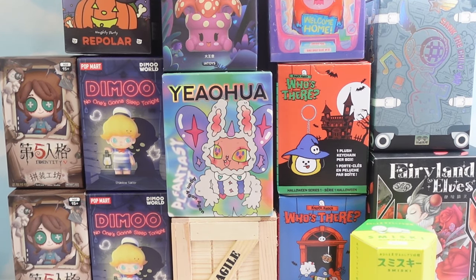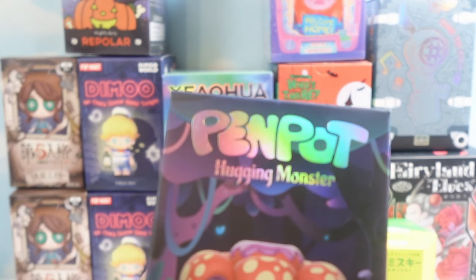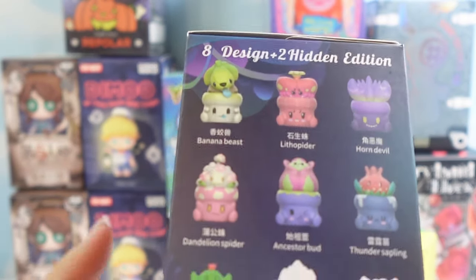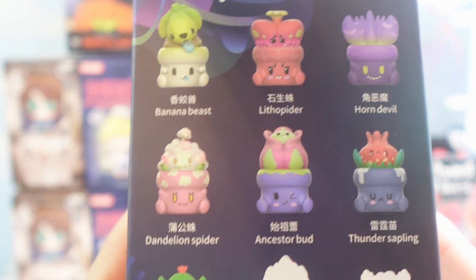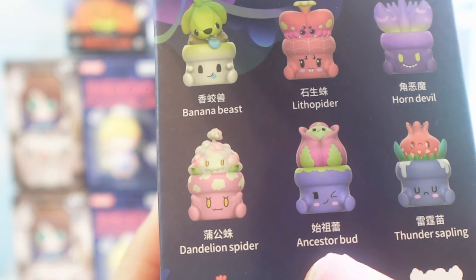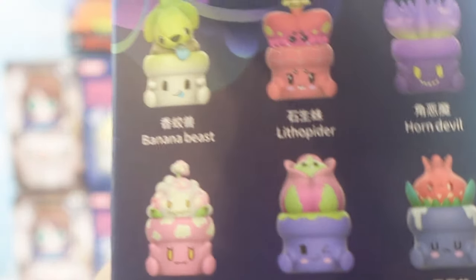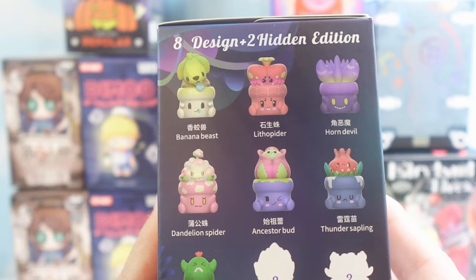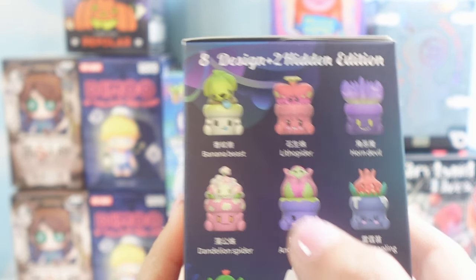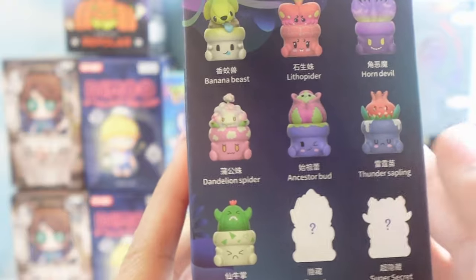The first one I'm going to open is this one. Here are our options: Banana Beast, Litho Spider, Horned Devil, Dandelion Spider, Ancestrobud, Thunder Sapling, and Cautus. They're all pretty cute to be honest. Thundering Sapling's pretty cute, Banana Beast is adorable, Horned Devil — honestly they're all cute, I'd take any of them. A secret would be nice too. So let's go ahead and get it open.